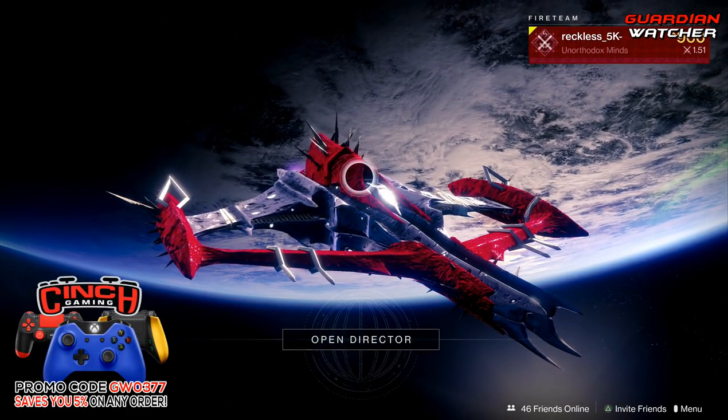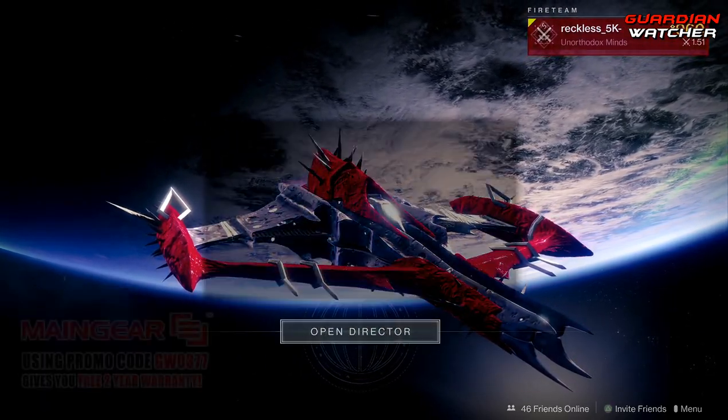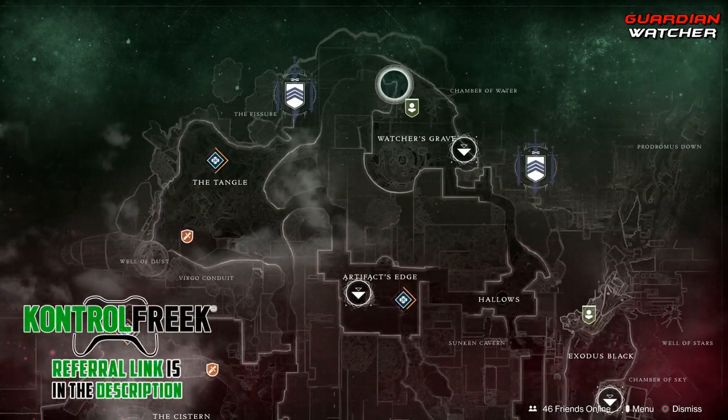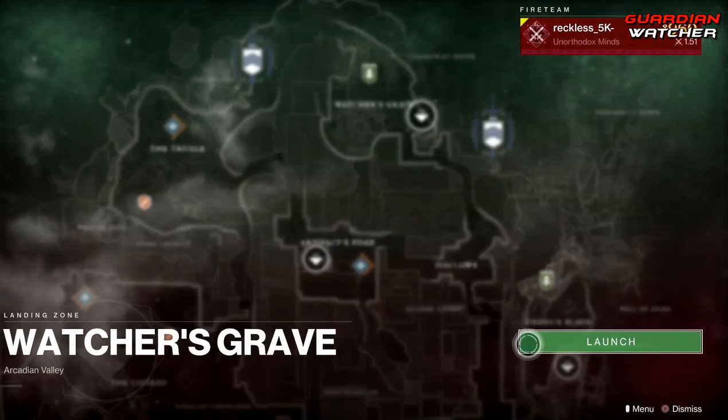What's up guys, Reckless here, welcome to Guardian Watcher. It is week 110 of Xur, and Xur is located on Nessus by the Watcher's Grave on that Cabal ship. Let's go see what he has this week.